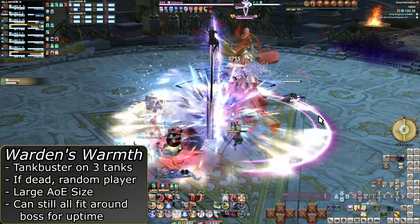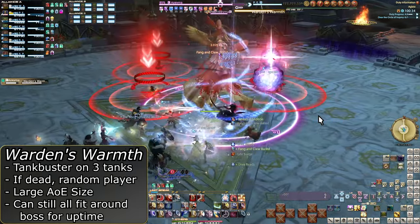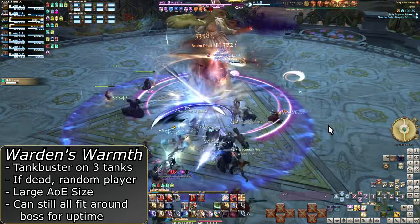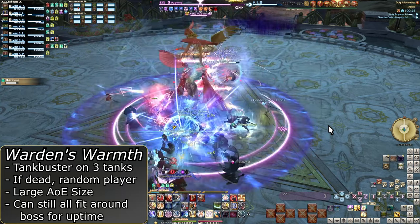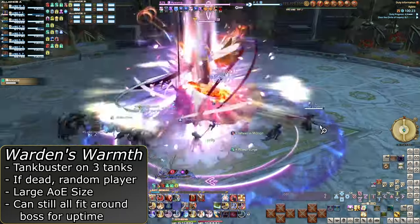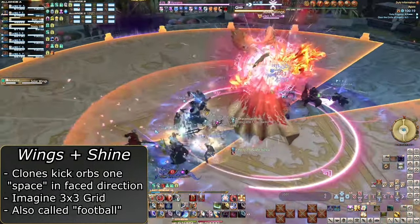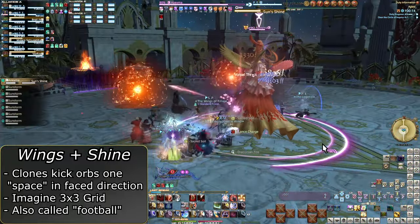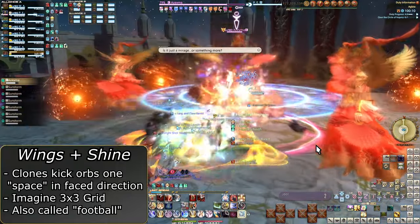Next is her tank buster, Warden's Warmth. These are a bit bigger than Railger's tank buster, but all three tanks can still easily fit around the front of the boss just fine. Mitigate and heal. Once again, if tanks are missing, it will pick random players. Solar Wings will happen again, but this time will be followed by Sun's Shine. This summons clones to play soccer — like E6 from the Eden fights, if you've done that.